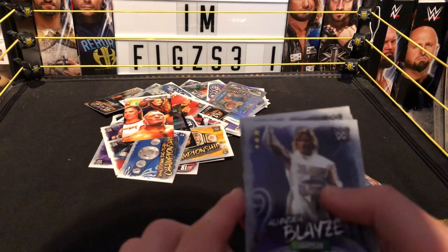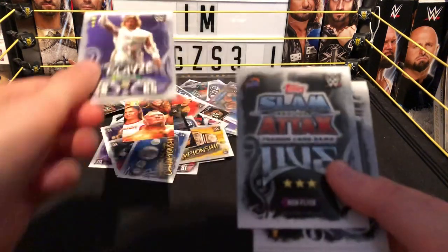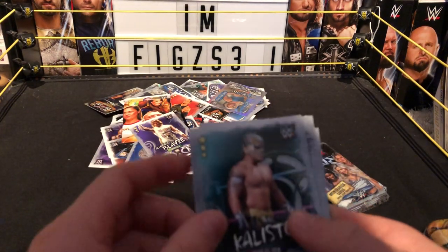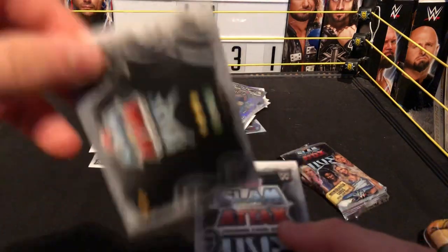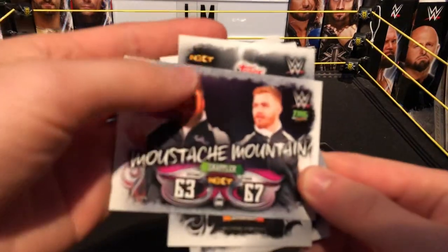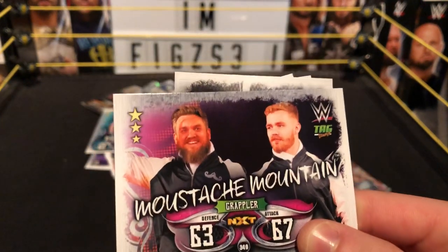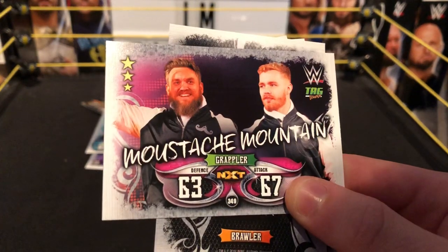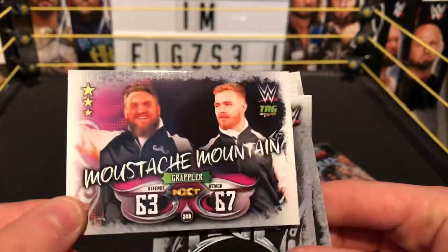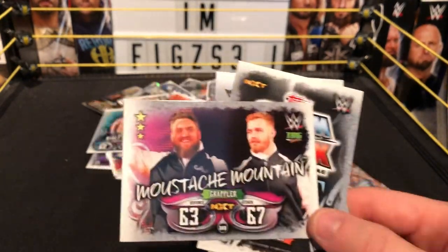Next we have a grappler card — again a Lucha Brothers, Bliss grappler from WCW Legend Series. Next we have a high flyer from 205 Live — Kalisto, another double Kalisto, high flyer 205 Live. Next we have another grappler from NXT — British Strong Style every day — Mustache Mountain! Tag team card, Mustache Mountain, grappler NXT, defense 63, attack 67.